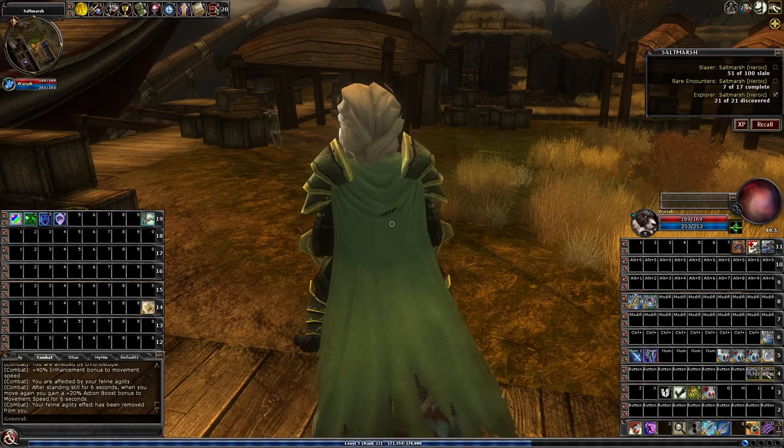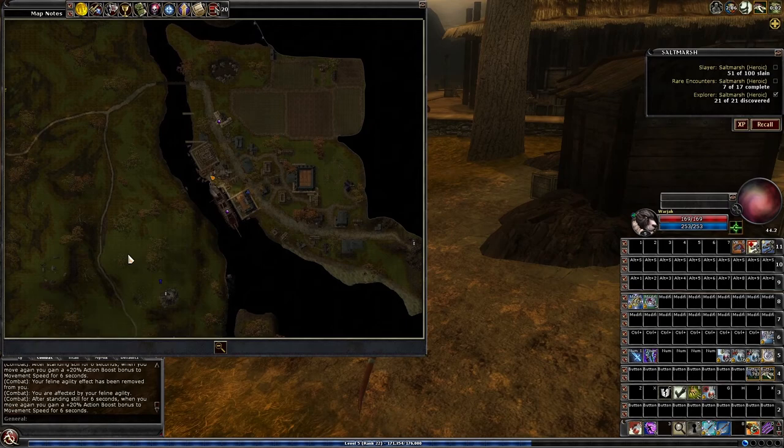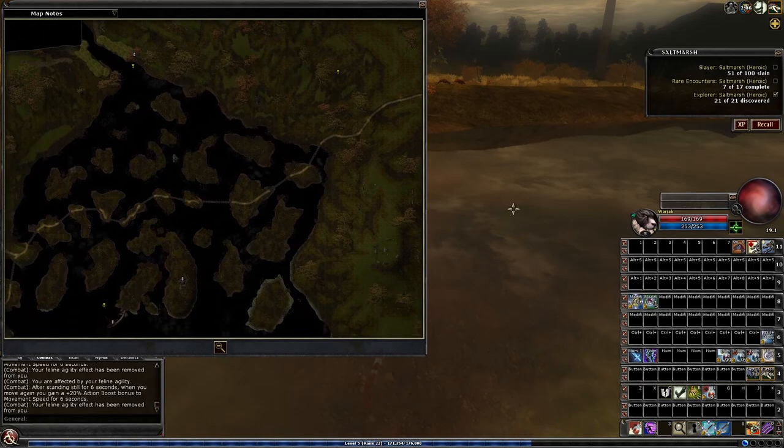If you did forget, there is still another thing you can do. There is a moss patch — actually two — in the quest, and you can use it. It will give you a buff of underwater action. So you'll be covered.